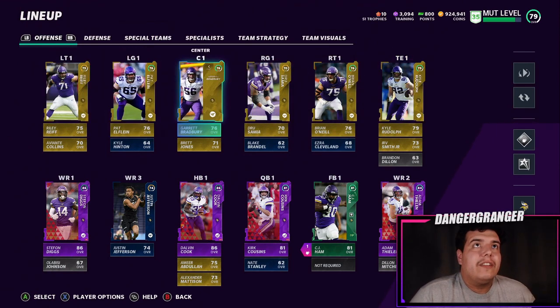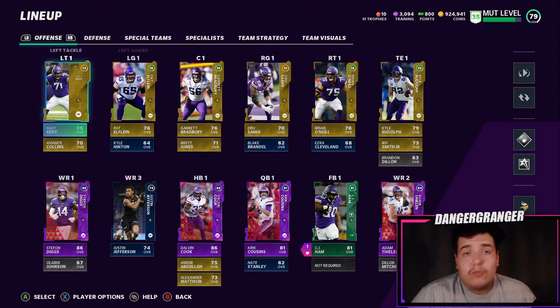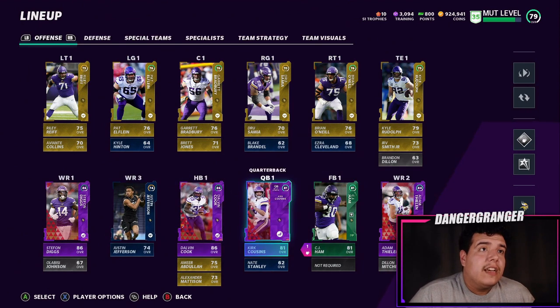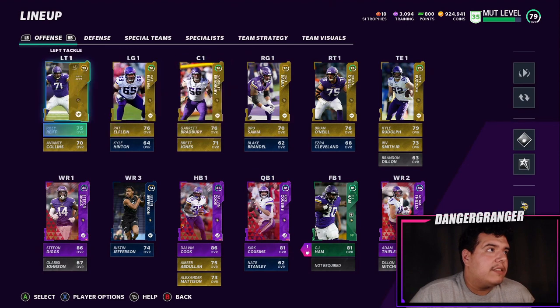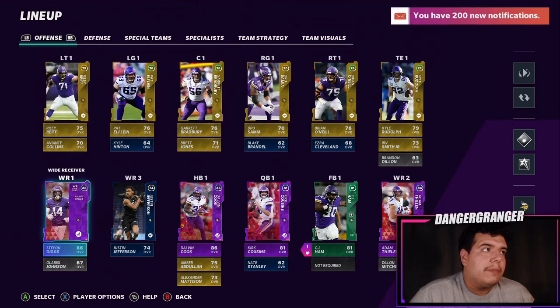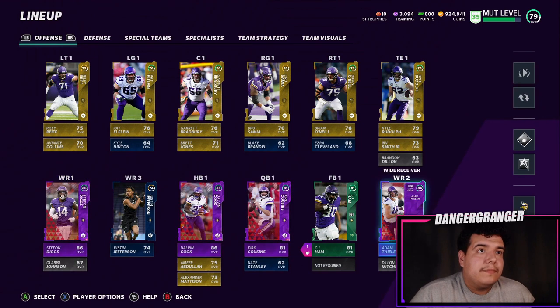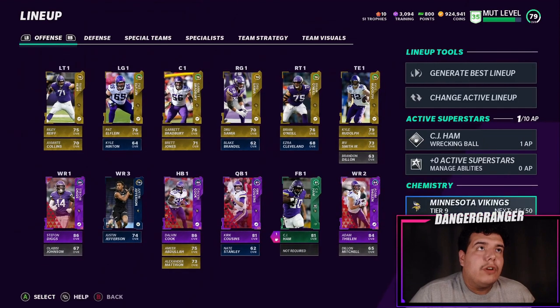Today we finally finished the Vikings theme team. As of right now there can be upgrades made, but I got the base done so I figured I'd show you guys. It took me a while to put together just because there's a glitch when you're trying to upgrade your power ups — if you try to buy the card it kicks you out of the whole thing. It was happening constantly but I got it figured out now.